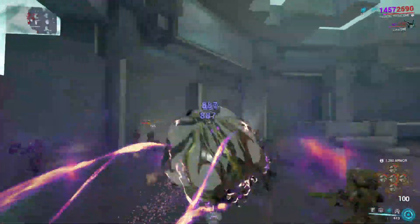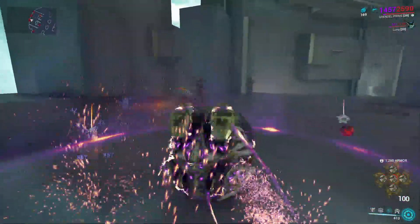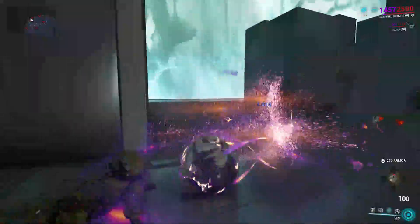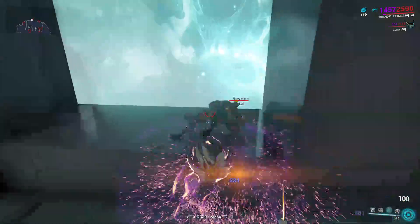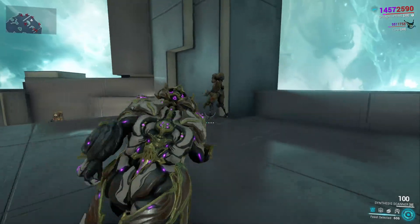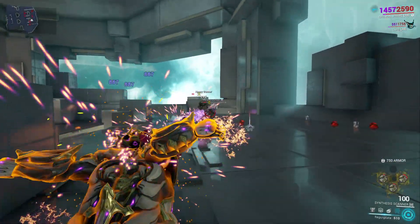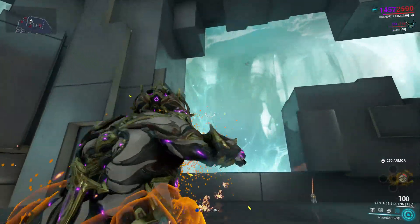It is so much fun to be playing as Grendel again. If you know how to use him correctly, that is. Armor stripping is kind of one of the biggies. He's not really that good at dealing a lot of damage, but he can be if built correctly. I kind of went armor reduction more than anything else because it's just more fun. Spitting them at walls can also deal damage to them, by the way. And then you just spit the one inside of you at the one you just knocked off the ceiling and now they're both dead. Or you just shoot them out of bounds.